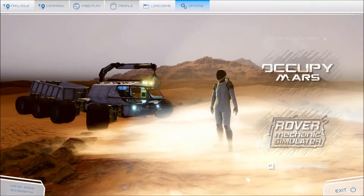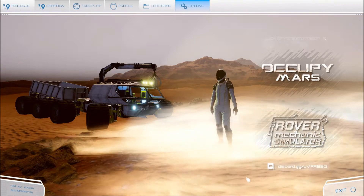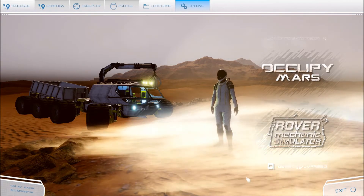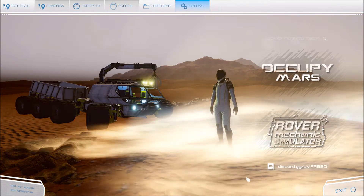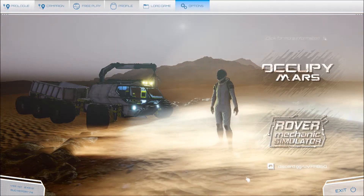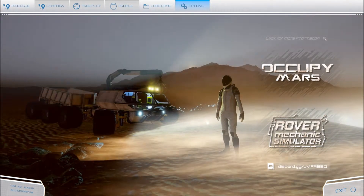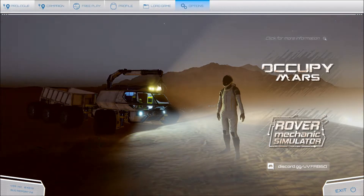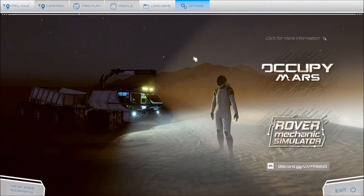Welcome back to another video. We're here with Occupy Mars — this is the free version, called Occupy Mars Prologue. It's like a demo version on the free-to-play tab, a first look type of thing ahead of the full version releasing. This is built on the Unity engine and it's a really sick sci-fi type of game.